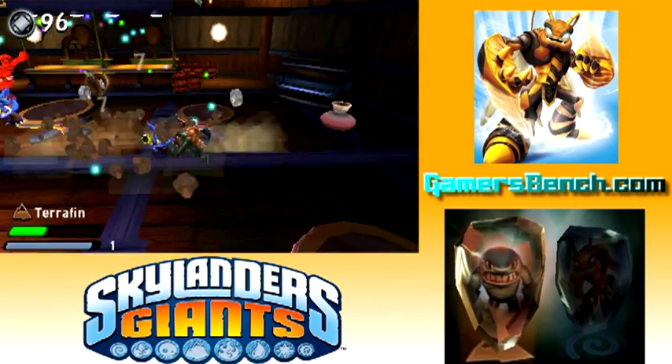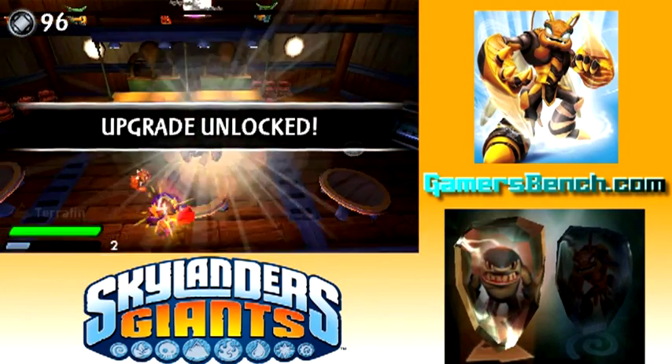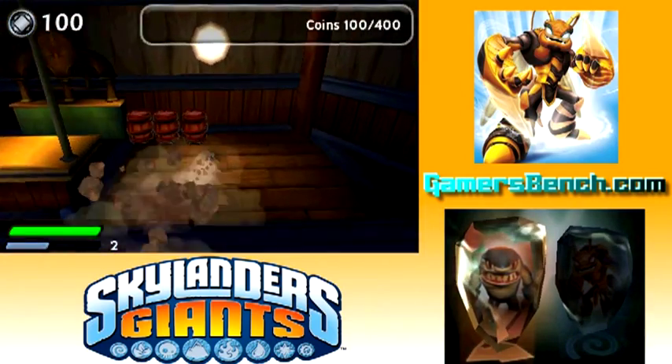On the console version, this is his secondary attack — the land swim. Here it's actually his running attack, but eventually it gets upgraded to the point where it does damage to enemies, just like on the consoles. He's another one of my favorites, definitely. It's a good thing he leveled up because I think he was about to get knocked out right before that.